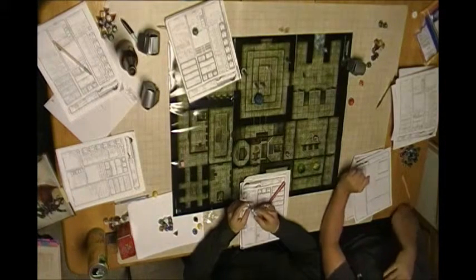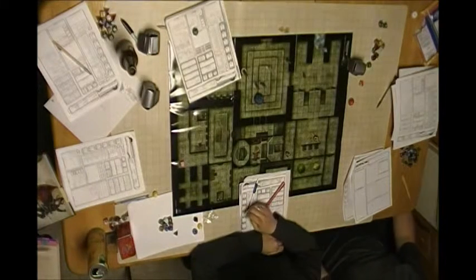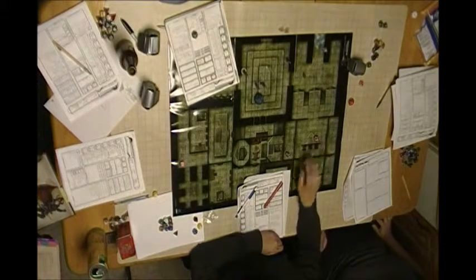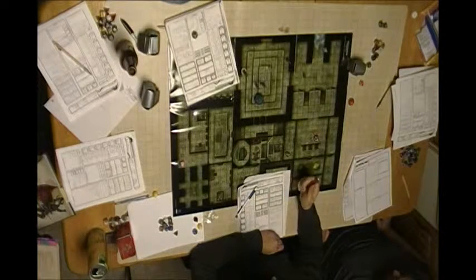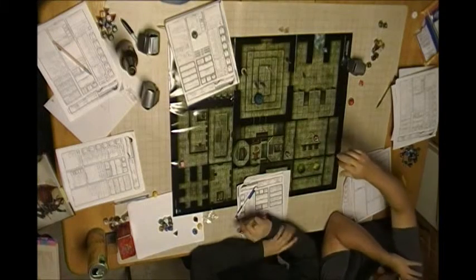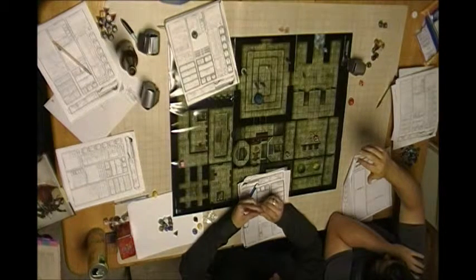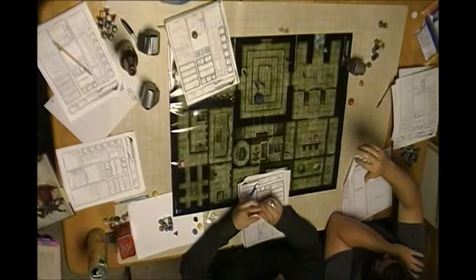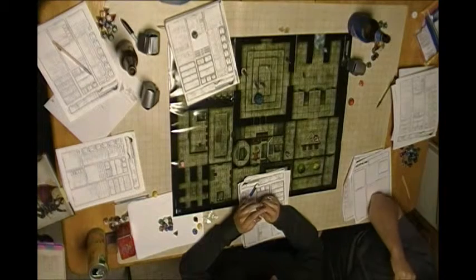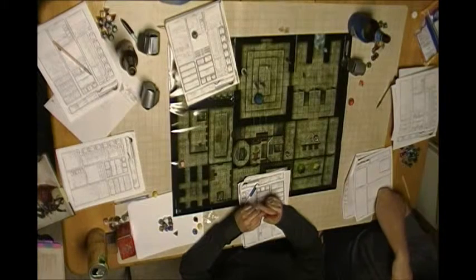The owlbear is not faring well. A player asks if they can use flasks of oil — spending one action to spread it 20 feet — and then use a bonus action to set it on fire to block the kill holes. The DM approves, saying sure, make it a flaming throw.